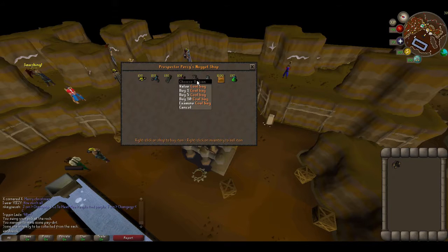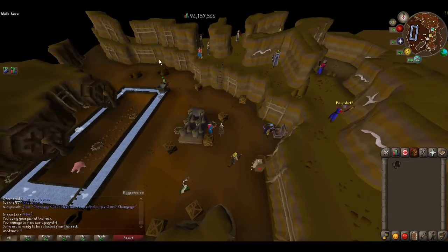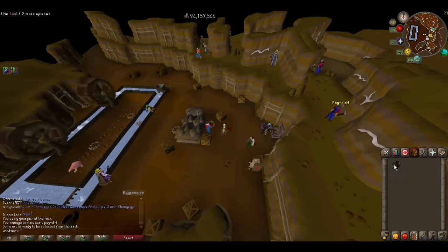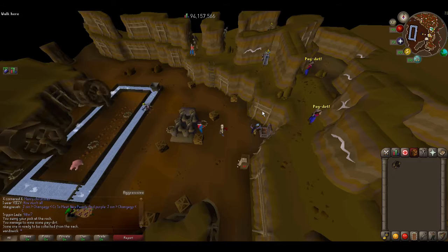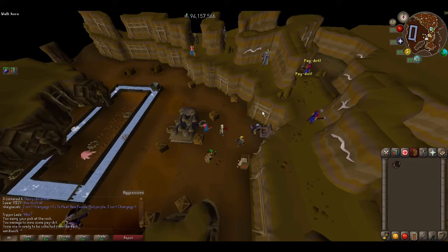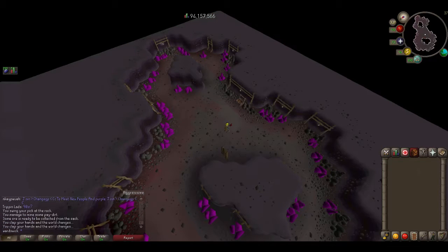The coal bag is very useful for a later method — the blast furnace — covered in a different guide. The gem bag is great for Slayer. Motherlode Mine gives good mining experience and lots of ores. The higher your mining level, the better ores you'll get. Use the best pickaxe you can — dragon pickaxe if possible, but a rune pickaxe is perfectly fine too.